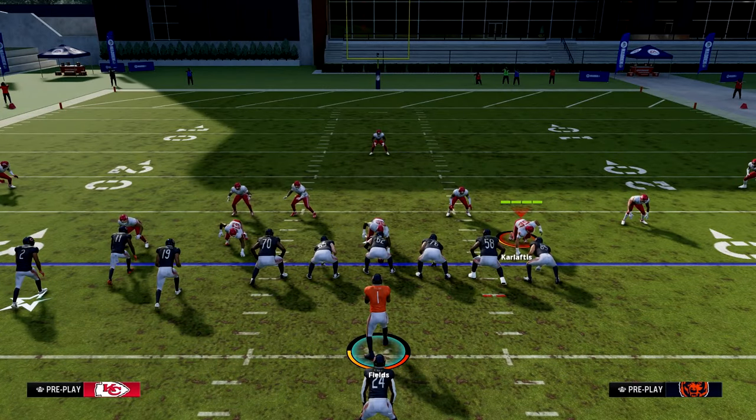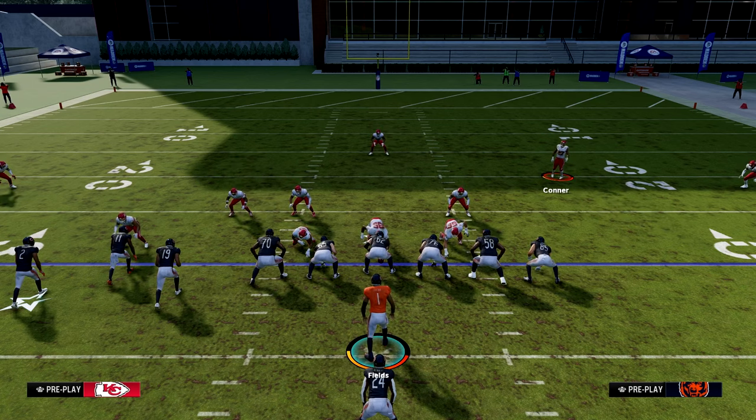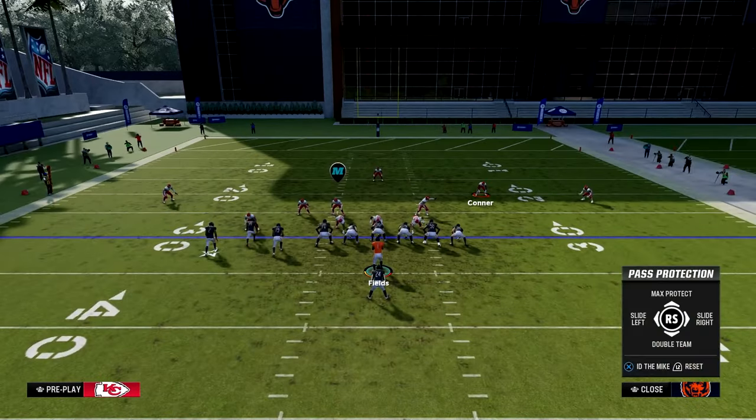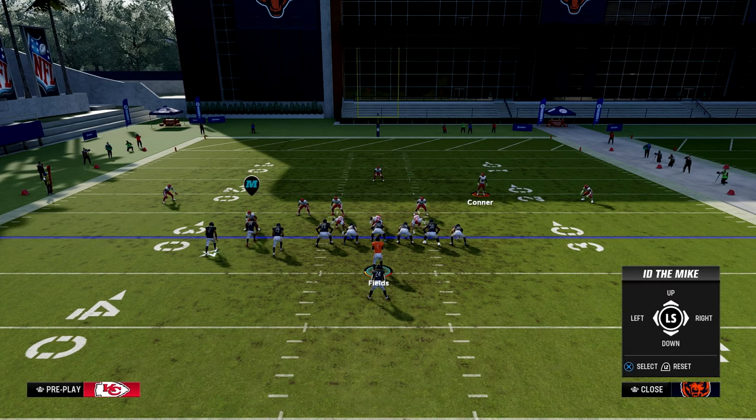Now let's show you how to properly block the blitz. The other setup is just pinch that D-line and pull this cornerback back out. Then you can pass commit. To block the blitz, first we would slide our offensive line left — because we know that blitz is coming from the left side. There are a lot of people on the left side. If you were going to run, you would see that left side is overloaded, so that's where you always want to slide your line protection.